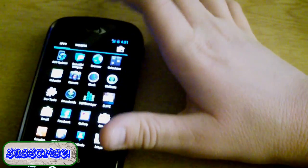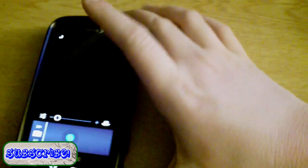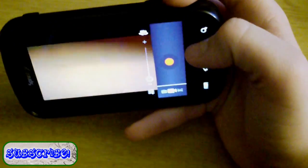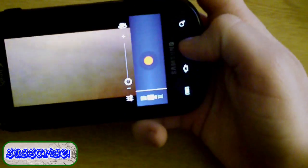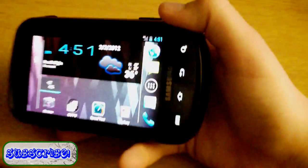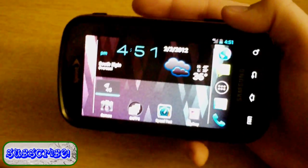One other bug in the camera before I wrap up: panoramic photos do work, so you can do the panoramic thing and move it side to side. In the video camera, video recording does work but sometimes it gets choppy and pixelated. Same thing with video playback — if you play YouTube videos in standard definition there is some pixelation at points, so try playing them in high definition; that seems to fix it.